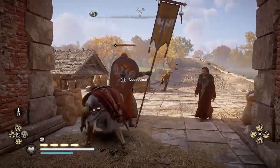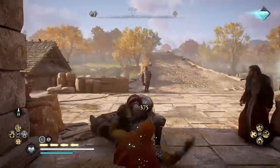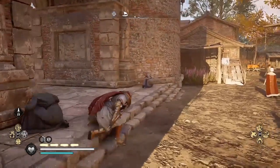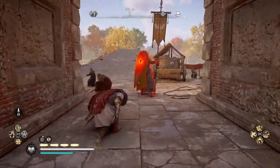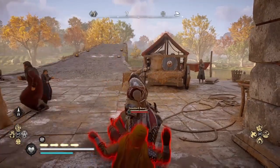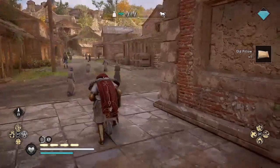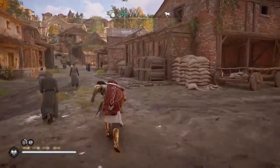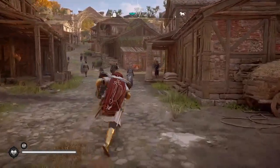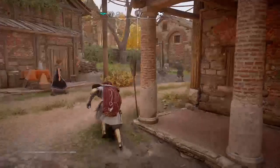Here is the first pair of enemies that we can stealth assassinate. As you see in the upper right corner, that was worth 75 XP — I got the 50% stealth bonus. And another 75 XP, so a very quick 150 XP. There are more guards to the right that you can stealth kill, but I'm only killing the ones that are on the way to the titanium right now.